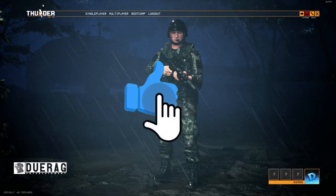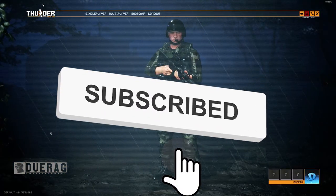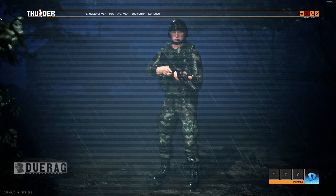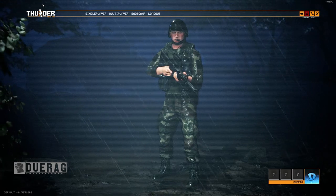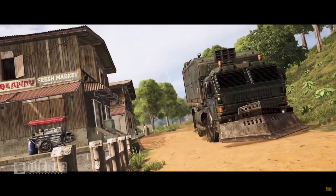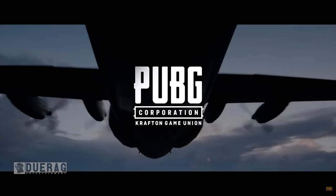What's up everybody, back at it again with another video. Today we're going to be talking about a game called Thunder Tier One. This is a brand new game that is a realistic top-down shooter where you'll join an elite task force fighting against a terrorist organization. Players must utilize their tactical skills in real time to neutralize enemy operatives and achieve mission objectives. This is from the developers that brought you PUBG — definitely not what I thought these guys would do, but hey, you got me watching.